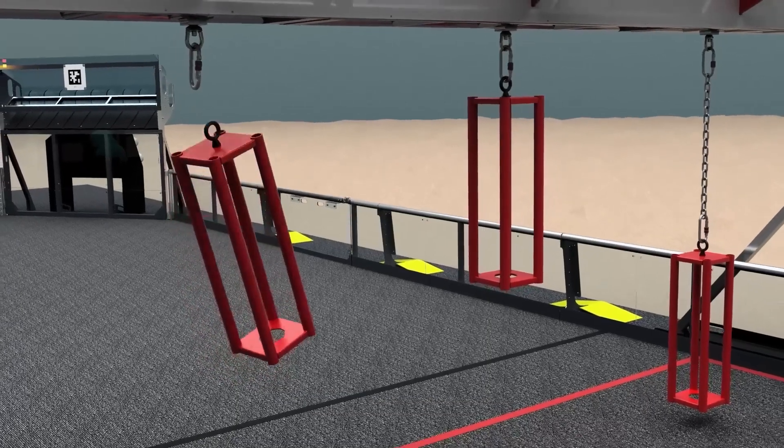The barge is a field element where algae can be scored, and robots can also climb the barge's cages to surface for extra points. The processor is a field element where algae can also be scored, and after an algae is scored into the processor, the human player can score it into the barge.